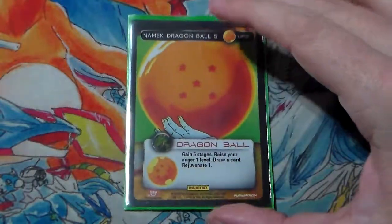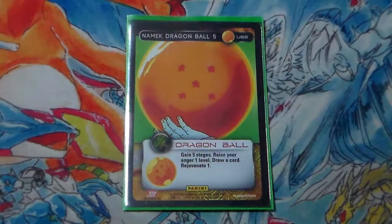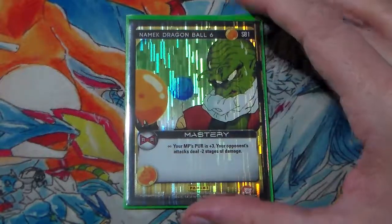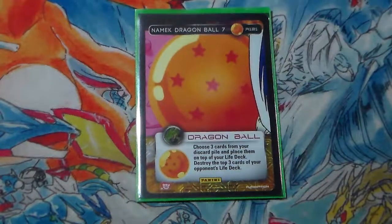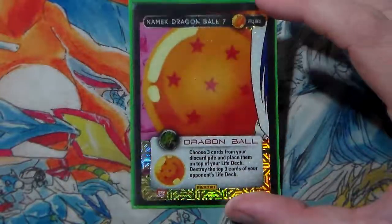Ball 5 is the best ball in the deck in my opinion, my absolute favorite. Gain 5 stages on level 1 — that'll get us an anger. Raise our anger 1, so free anger. Draw a card for advantage during combat. Rejuvenate 1 — if we put this into play during combat with a dragon radar or dragon clan, that raises us 1 anger off our mastery, and if we're on level 1, another anger off that. On level 1 this card can gain us a total of 4 anger. Ball 6 — MPPV plus 3, opponent's attack still minus 2 stages. Ball 7 — choose up to 3 cards in our discard pile and put them on top of our life deck, and our opponent mills the top 3 of their life deck. It's still good, helps set up the next combat, just not as impactful.